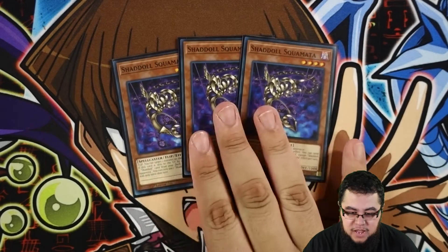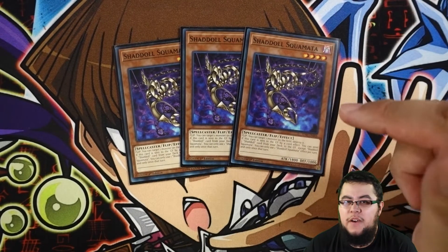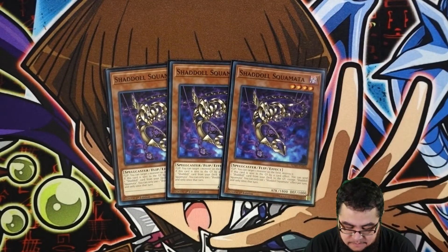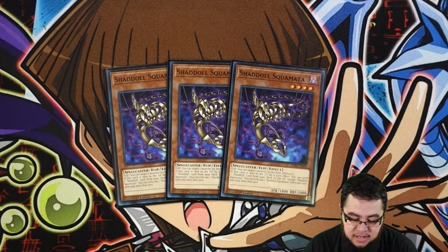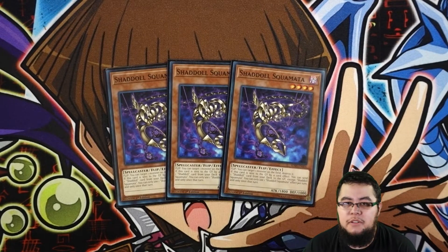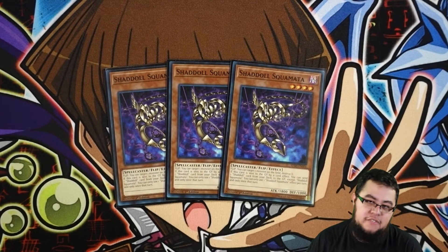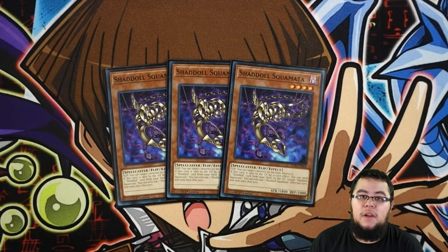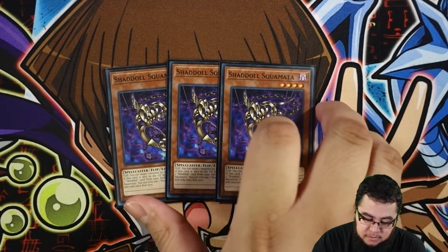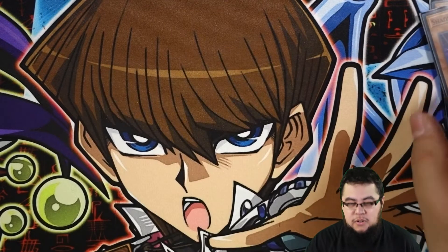With Shaddoll Squamata, I think in the last profile I had it at two, but now I put it at three. One, it could just be a body, and two, you just want to see it more — especially if you have to start off with a fusion right away with Squamata. That's why I run it at three now, because it's kind of like a Foolish for all your Shaddolls.